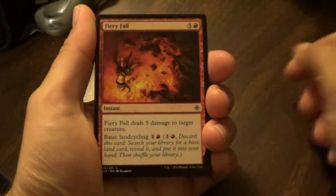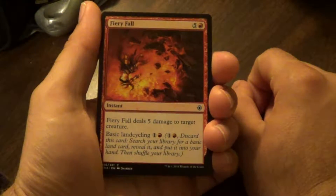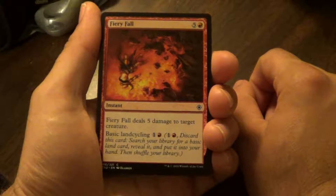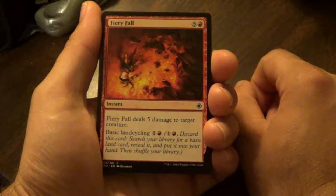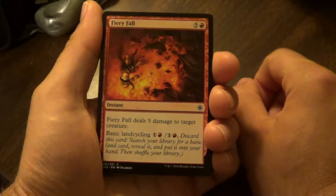Start off with Fiery Fall. Fiery Fall deals 5 damage to your target creature. Basic land cycling — 1 and 1 red. Pay that, discard, search your library for a basic land card, reveal it and put it into your hand, and shuffle your library.